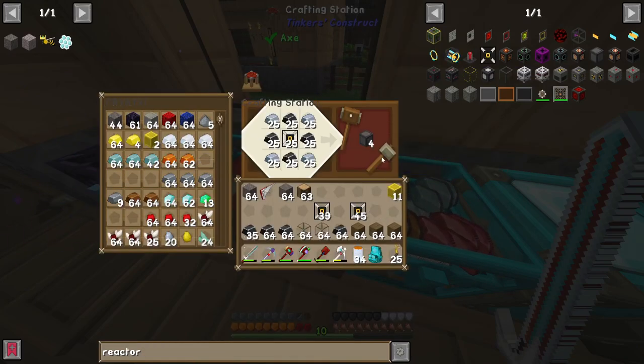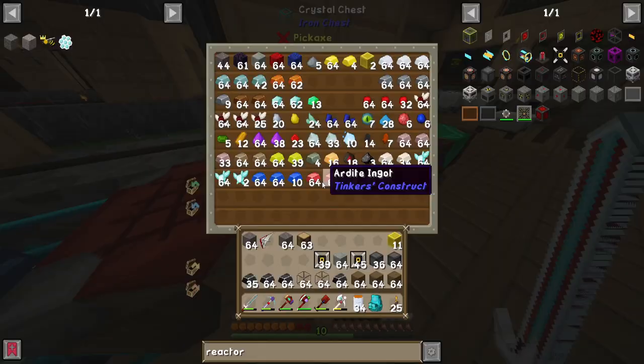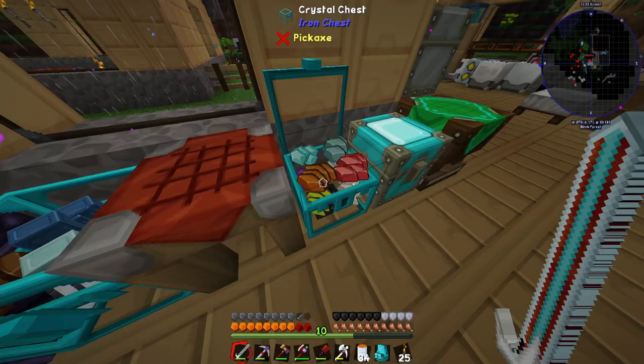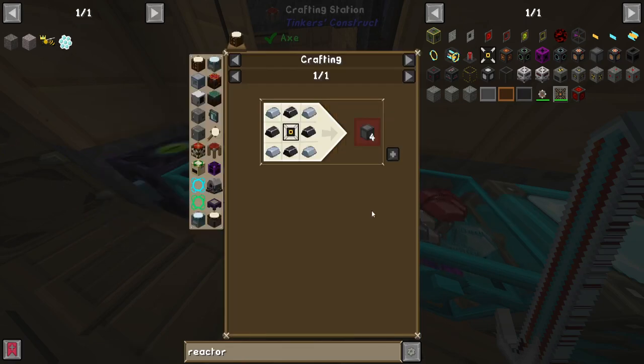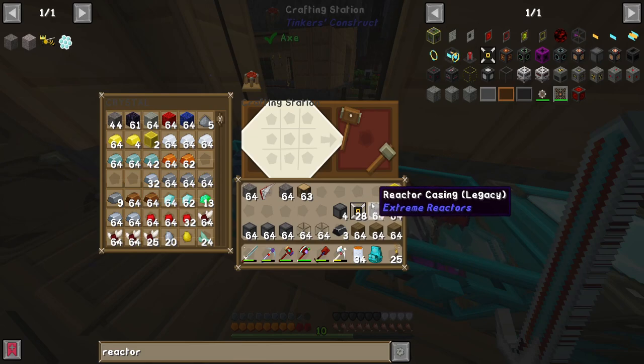From here we need to make these all into reactor casings. Iron was the deficiency — but that's actually tin. Good thing we have a ton of iron. This helps me control how much resources I actually have available. My math was wrong but we now have all the reactor casings we need.